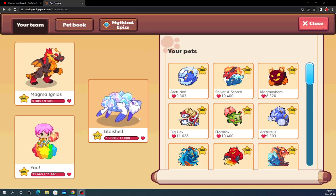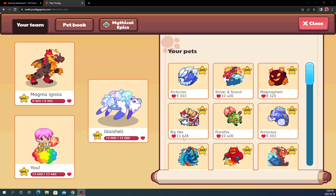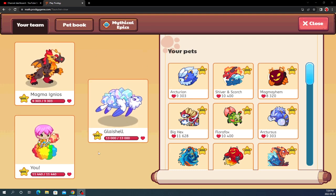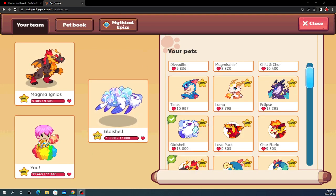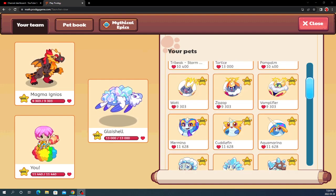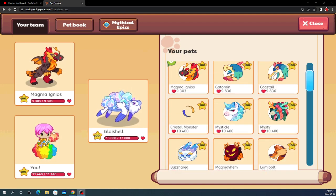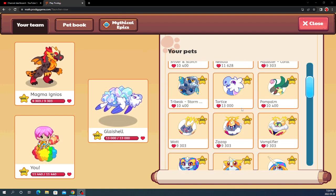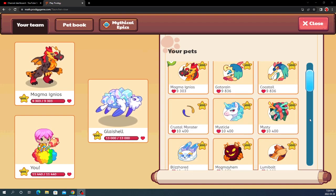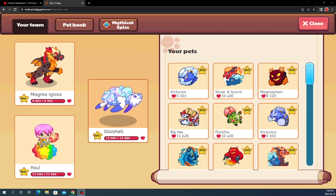This Prodigy Pet Glace Shell is illegal. Let me explain. I already made a video about why it's illegal — you currently cannot get it in the game at all, and the only way to get it is through hacks. One of my friends has an account with it and they let me use it for a video. In this video I'm going to be using this super overpowered illegal Prodigy Pet Glace Shell against the arena.